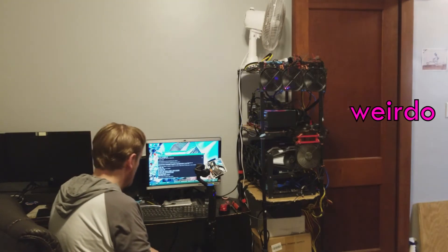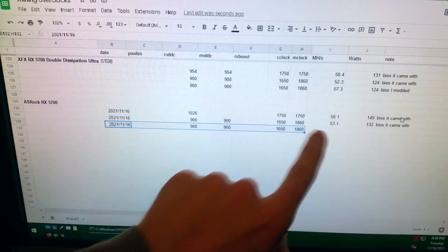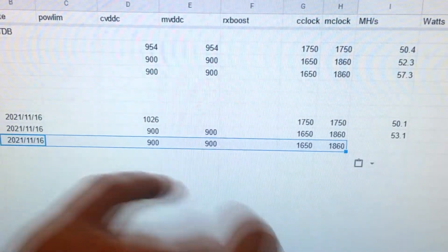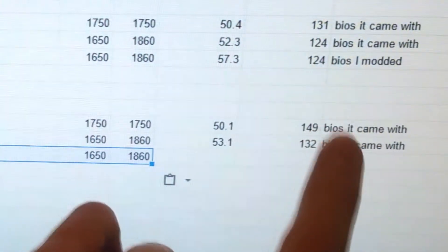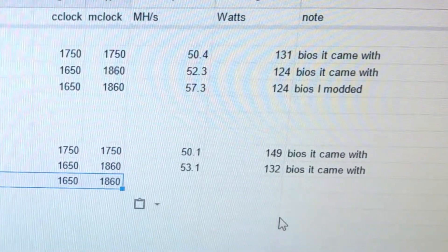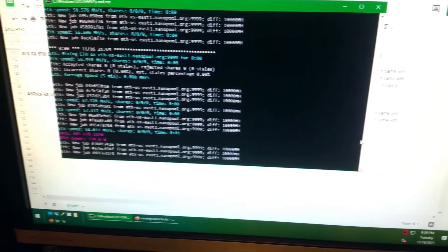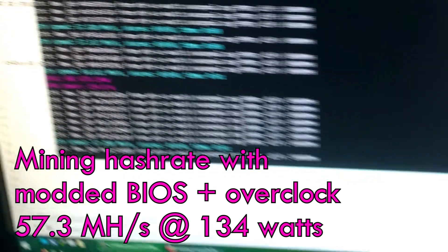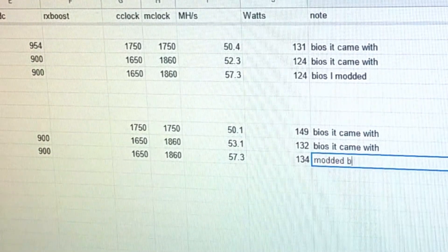Restart the system. I started it up mining again and I wrote in my file what the new hash rate is, along with the date, timings, and voltage. I went ahead and noted next to the two relevant lines that those were the factory BIOS clocks. I've been mining for a minute — let's see what we got: 57.3 at 134 watts. I've got that written in — just putting in a modded BIOS.